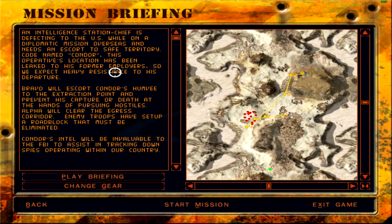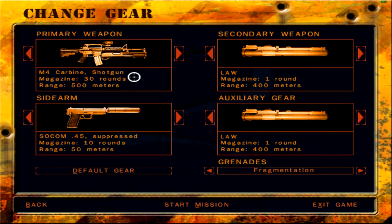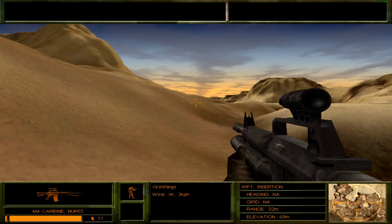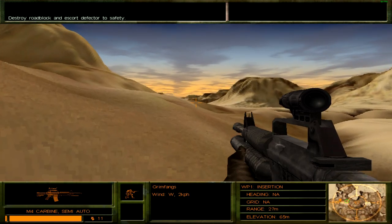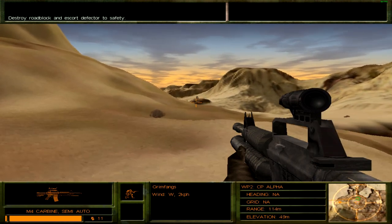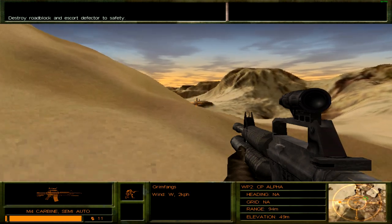I like how they say the location has been leaked to his former employers, as if service to one's country is just a career choice. Usually people see it as something holy and a person's duty to defend their country — that says something about national propaganda. Anyhow, let's change gear. I'd rather take the grenade launcher; the other option would be of no use. I'll need it for the helicopter. All King elements, Condor is approaching from the south — take out that roadblock before he gets here.